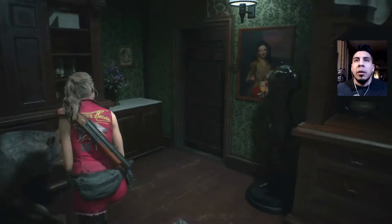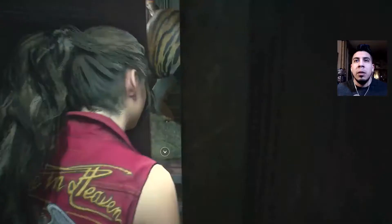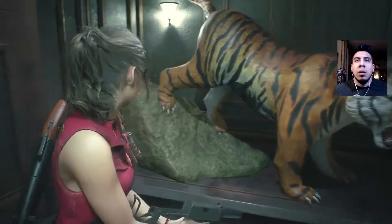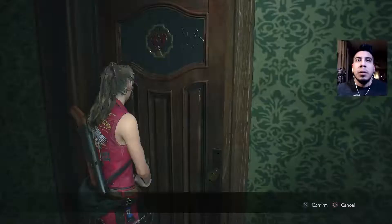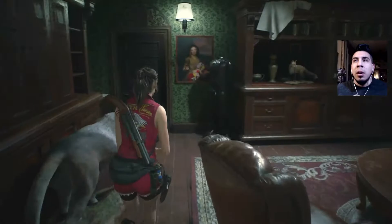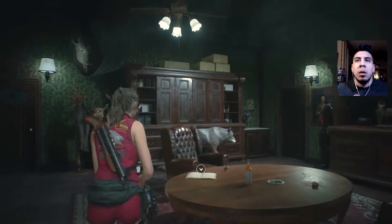So we were supposed to help her find her mother. It's starting to sound like it might be Annette — the daughter of Annette and William. We have managed to make it back into the chief's office and back to the police station.